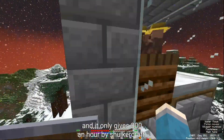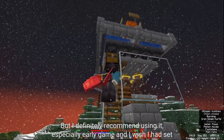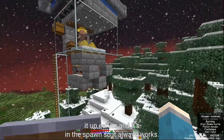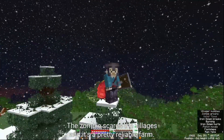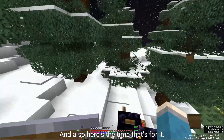I traveled all the way back to spawn to build a simple iron farm — it only gives 300 iron per hour and is by Shulkercraft, but I definitely recommend it, especially early game. It's at spawn so it always works. The iron golem burns, the zombie scares the villagers — it's a pretty reliable farm, and here's the timelapse for it.